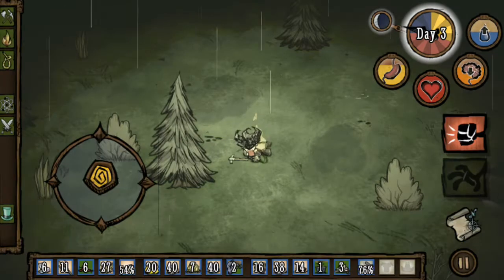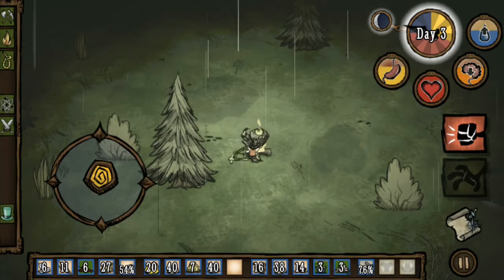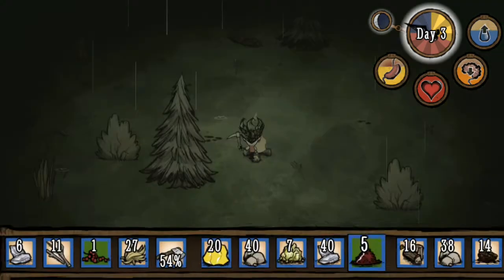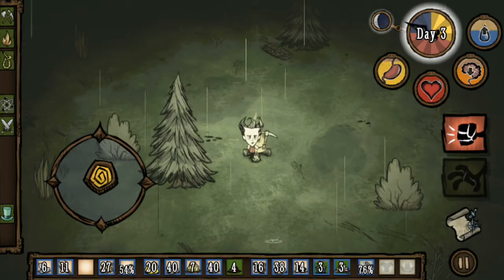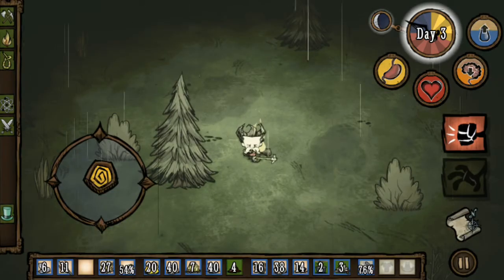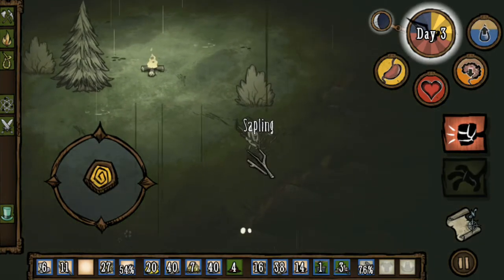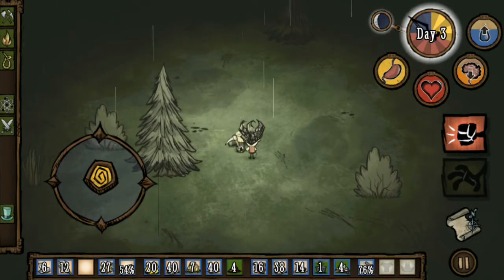Let's cook these pieces and cook our berries so we can eat them. Just like that — let's get the fish. Apparently fish only fills the hunger bar, maybe health too, but not sanity. There is an eye in the darkness — I think our sanity is a little bit too low.